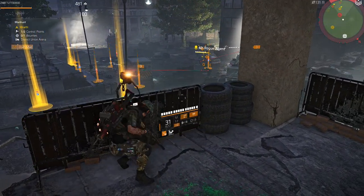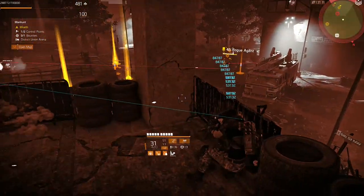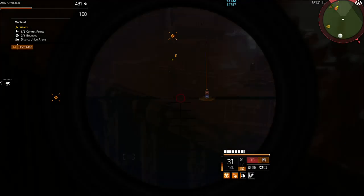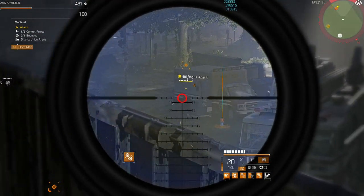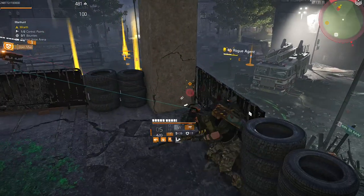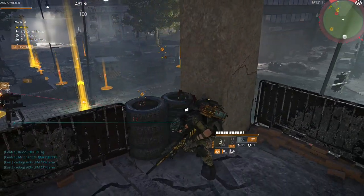There are a few ways we can get rogues to spawn fairly easily and we're going to go through those. First, we want to make sure we are always playing on heroic — it's just a better chance and easier to get them to spawn. If you're playing on challenging you may not see one for a long time.